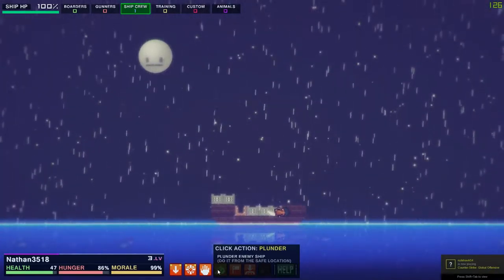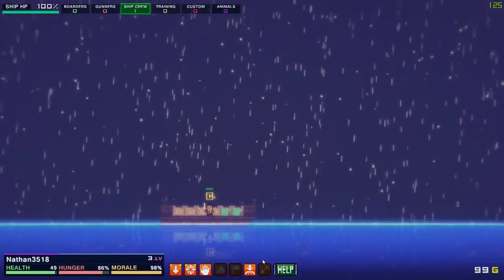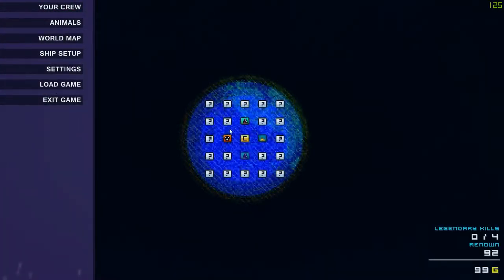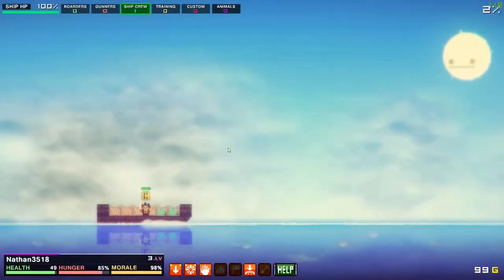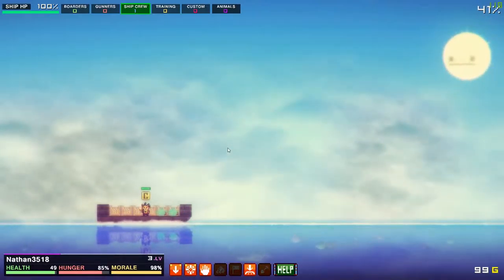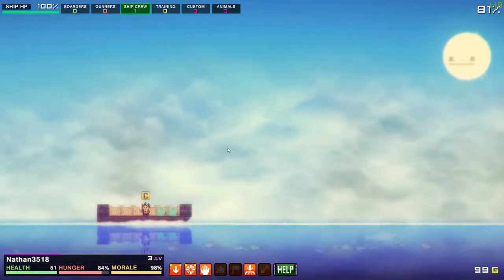This is a cool part of the game — you get to blow up the other enemy's ship once you've cleared everyone off it. Look at that, pretty cool! We got 80 gold from that, not too bad. Let's see if we can attack another ship. We also found another town — it's good to keep track of your towns so you know where everything is. Later in the game, once you reach level-three towns, you can get cannons.